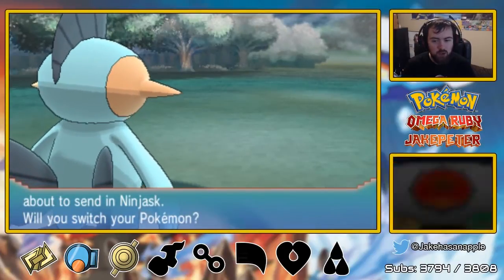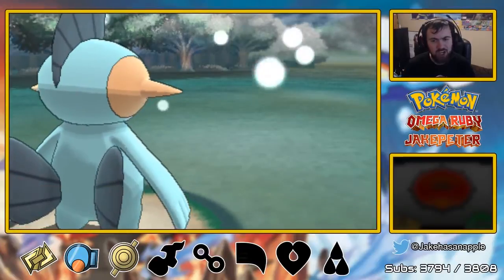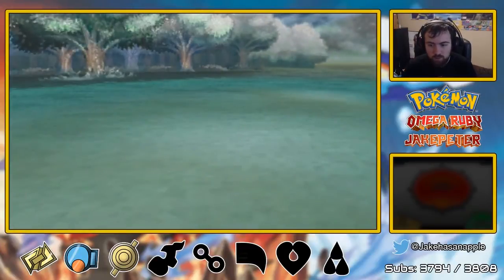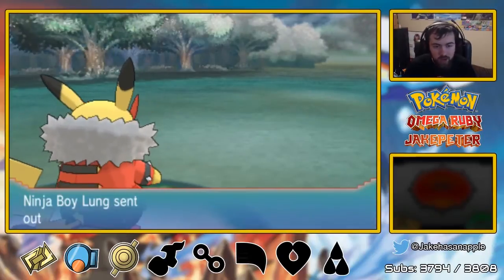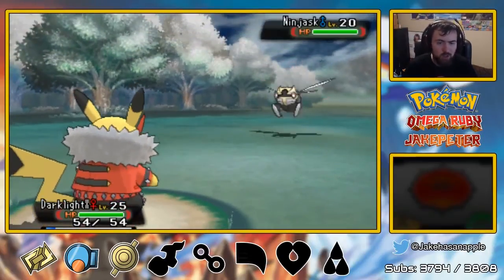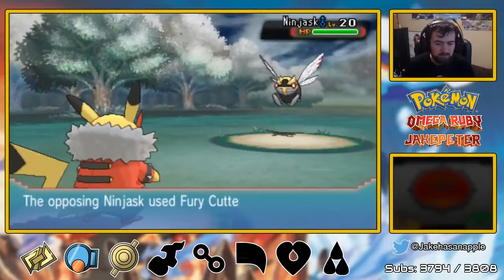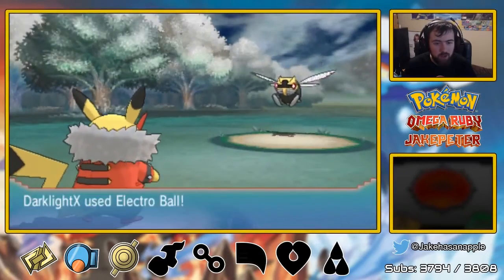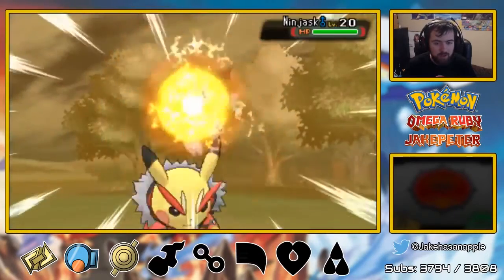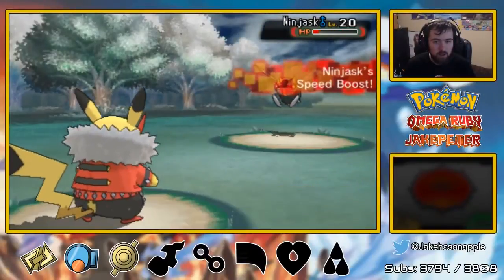Then we'll switch over to our Pikachu, because our Pikachu knows how to take out Flying-types. Having as many different kinds of moves on your team when you're playing through casually is such a great idea. Because if you have a team of all Flying Pokemon, you're going to get stuck on those Rock-types and it's not going to be fun — even if you might have Wingull who can do some Water stuff.